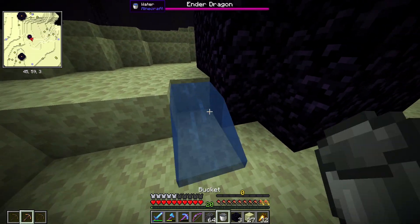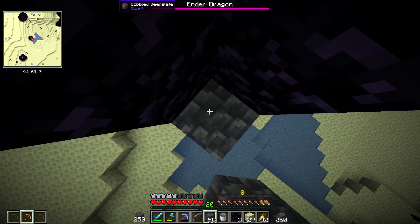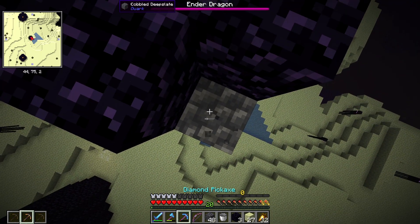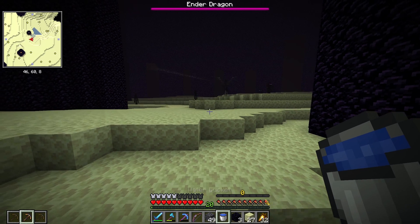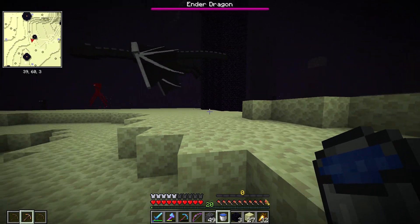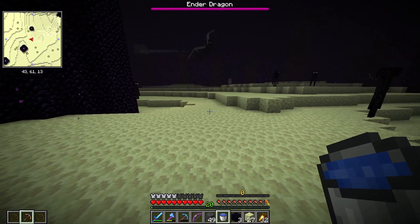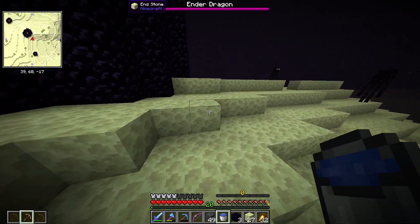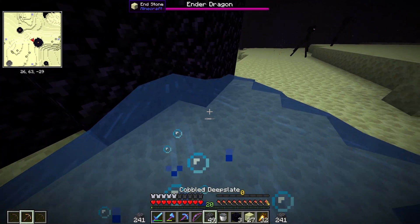I know exactly what to do - first place some water, get on the block, and go straight for the towers. I know how strong the dragon can be. I jump down, pick up the water, and move on to the next tower. When the dragon comes out of the middle it usually flies at you if it's looking at you - but it wasn't looking at me, so it took a detour and didn't hit me. I'm moving to a tower on the opposite side.